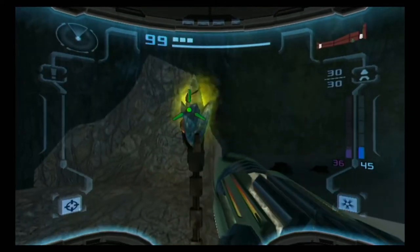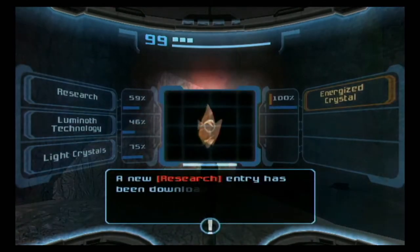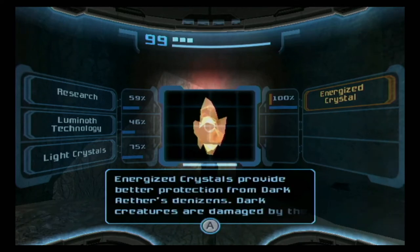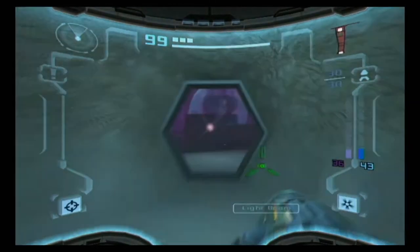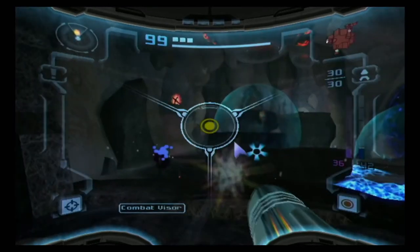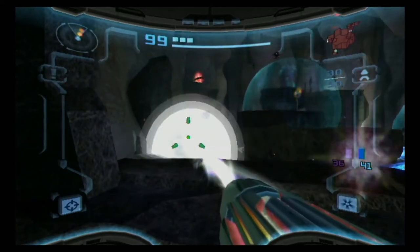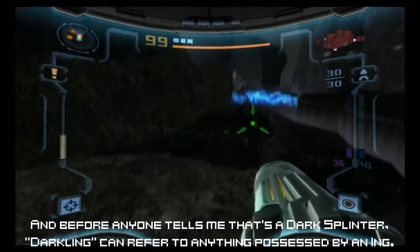Shooting a crystal with the light beam will energize the crystal and generate an enhanced field of light energy. Energized crystals provide better protection from dark world denizens. Dark creatures are damaged by the energized field. The same can happen with the beacons — and to demonstrate, we have a darkling over here. Shooting that will instantly kill the darkling.